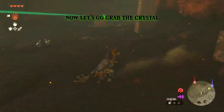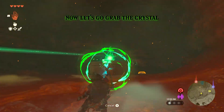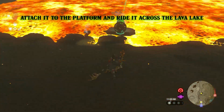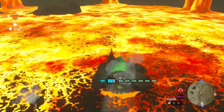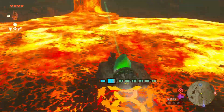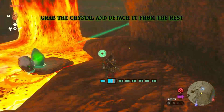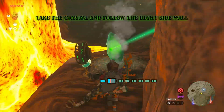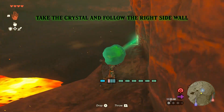Now let's go grab the crystal. Attach it to the platform and ride it across the lava lake. Grab the crystal and detach it from the rest. Take the crystal and follow the right side wall.